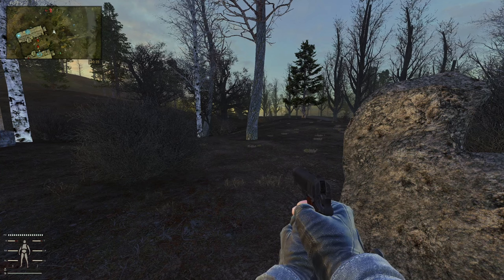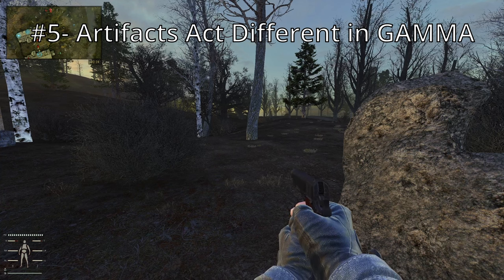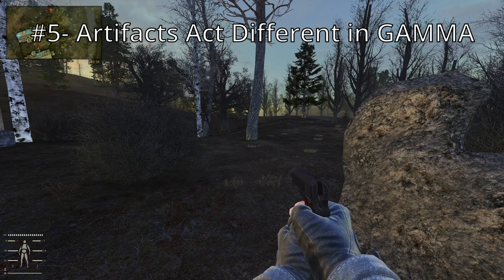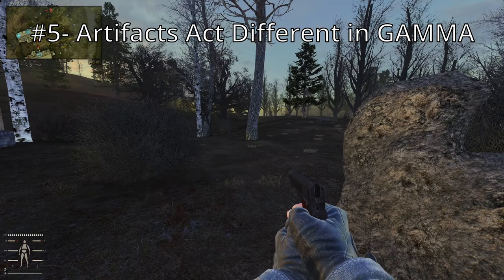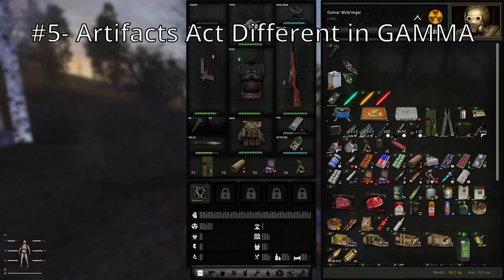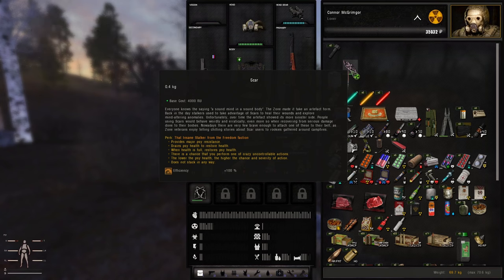Another thing I wish I knew before playing Stalker Anomaly Gamma — and this comes from a viewer, Willis Litis — is about artifacts. Any artifacts you see randomly on the ground have been added by the mods. Most of the artifacts you find that are non-radioactive are what I'll call 'perk artifacts' — they give you all sorts of amazing perks, but they are temporary. The artifact will degrade as you use it and disappear, so you use these situationally. You equip one before a big battle, and by the end it's destroyed.